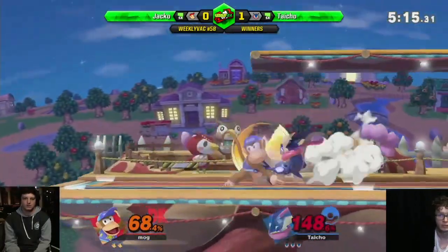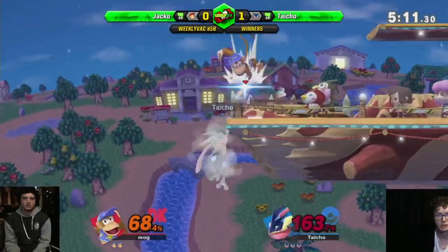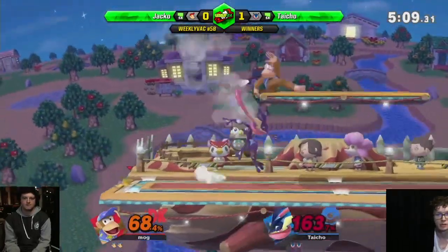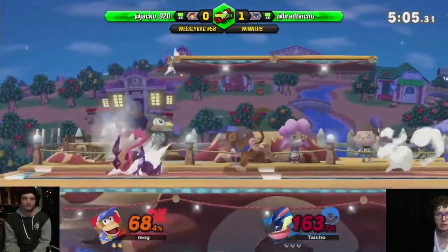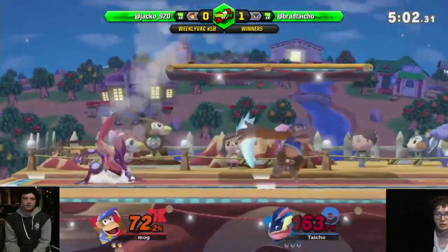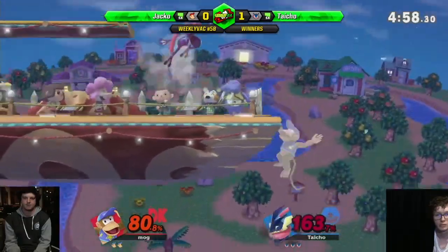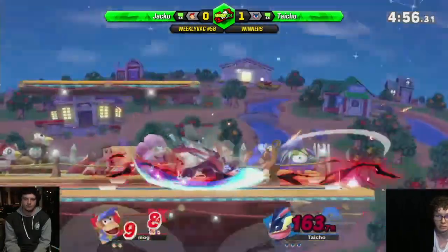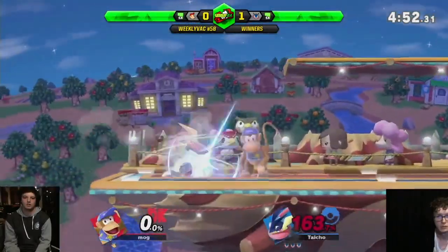Regular get up shield. Jump — get that back throw! That almost killed. Banana ledge. I think Brad even wanted to pick up the banana going for the jump air dodge, or like a jump aerial or something. Ledge jump nair is usually good for most characters — that's nice spacing, honestly.